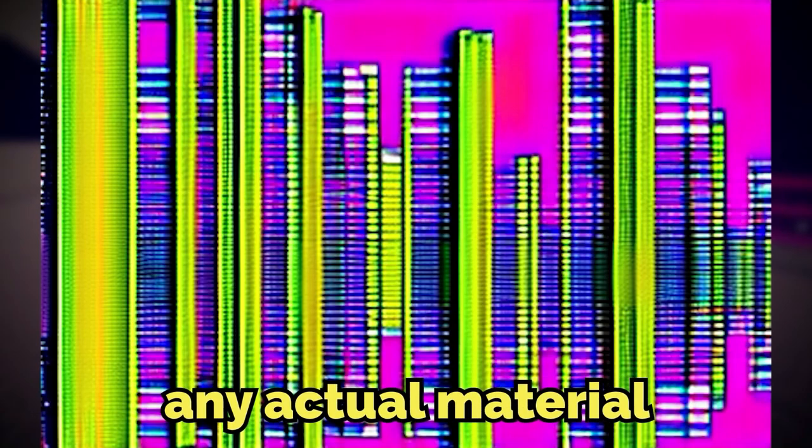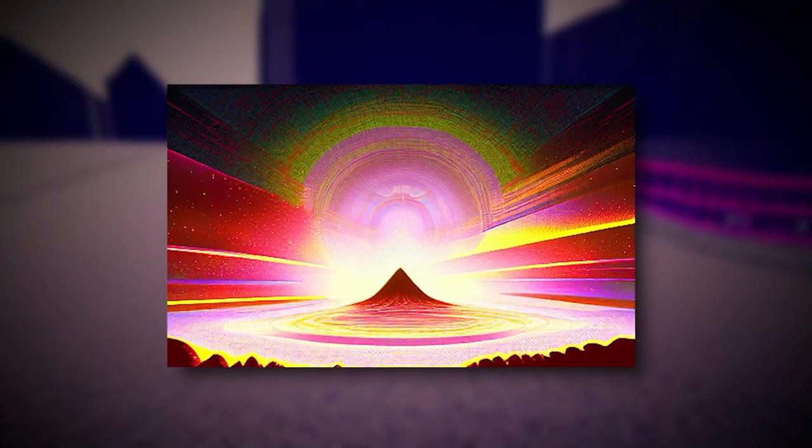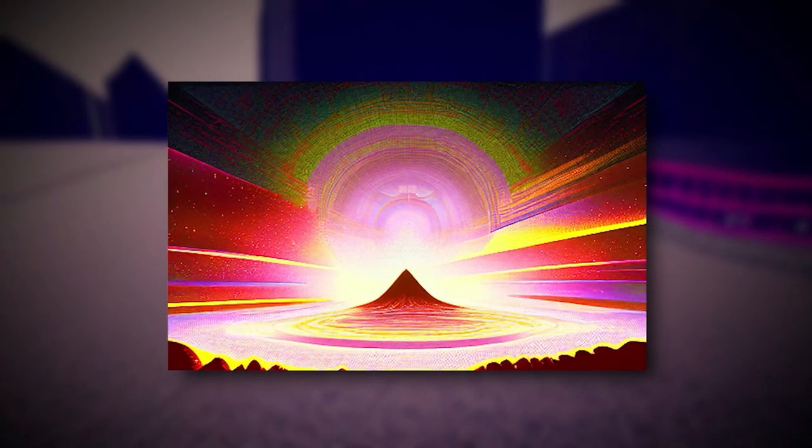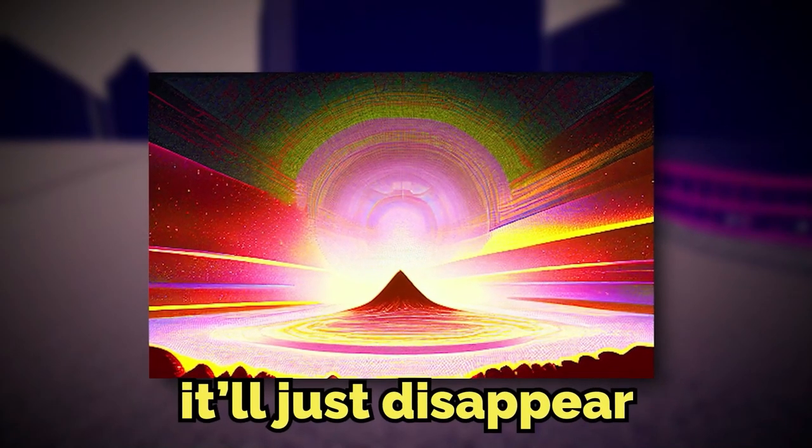Ironically, there are actually structures here in the level as well, but the only problem is that they can change shape and are devoid of any actual material. They're just warped atoms, I guess. So you might see a pyramid or something, but then you can go right up to it and walk directly through it or glitch beside it, and you won't even see it again — it'll just disappear.